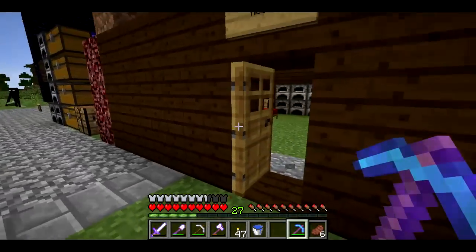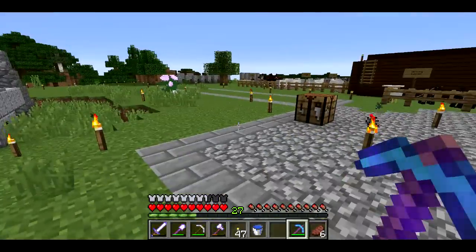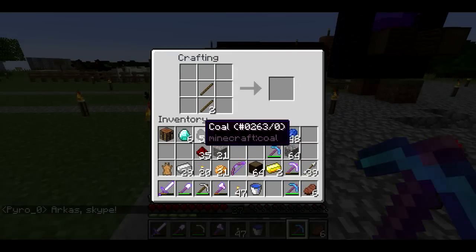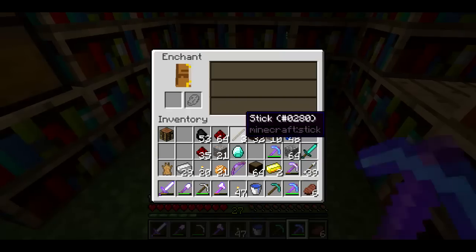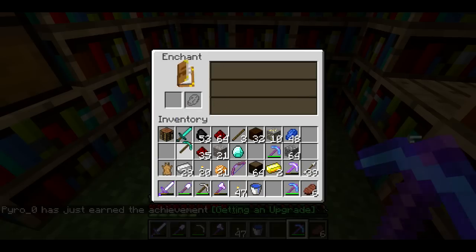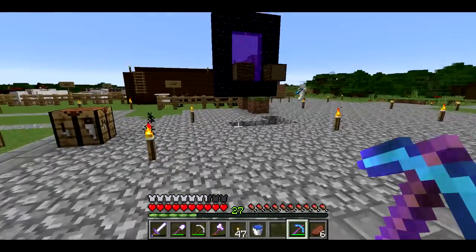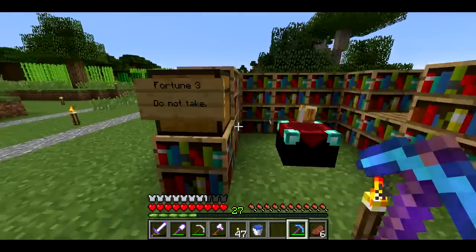I want to make a sword and a pick and take a look at what kind of enchantments I can get on those. I think I'm lagging. Here we go — need a crafting table. Here's a pick, here's a sword. Let's look at what enchantments we can get. We've got Bane of Arthropods, which is total junk, and efficiency 4, which is probably fine. I'm not level 30 yet — I just used three levels, so I'm down to level 27. The other thing is I want to make a book and see what enchantment I can get on that.